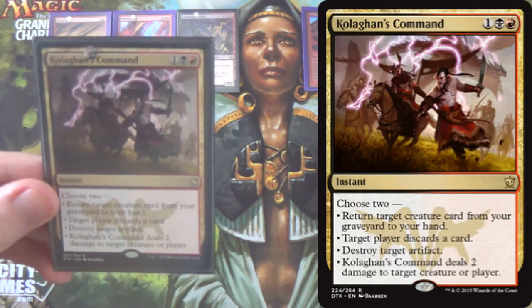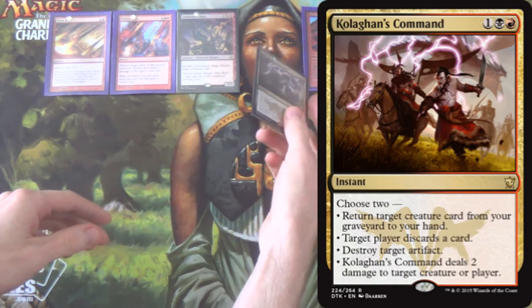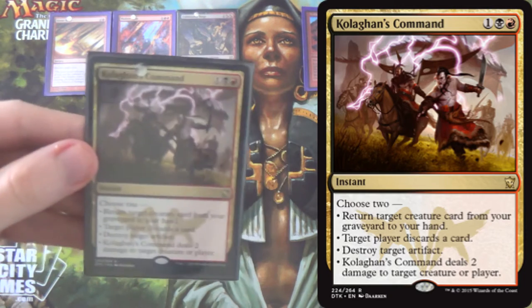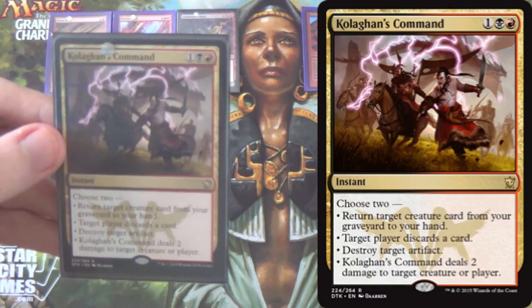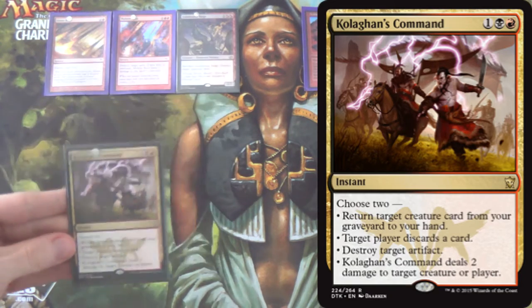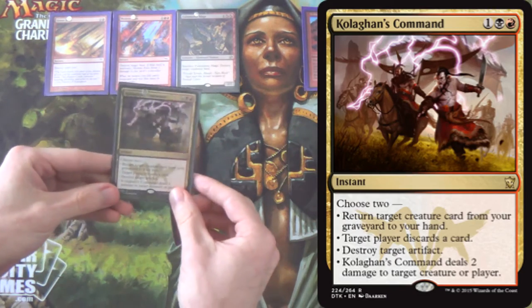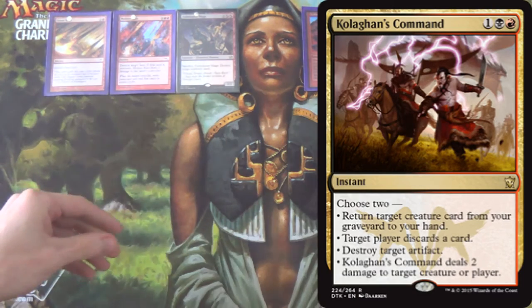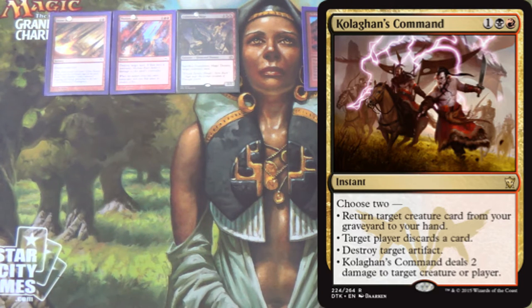We have 4 Kolaghan's Commands. Not really a land destruction spell, but you can get back your Fulminator Mages or your Avalanche Riders if you let them hit the grave, using the 'return target creature from your graveyard to your hand' mode. Then you get to make them discard a card, destroy an artifact, or shock — so destroy another land next turn.